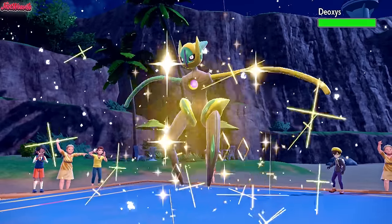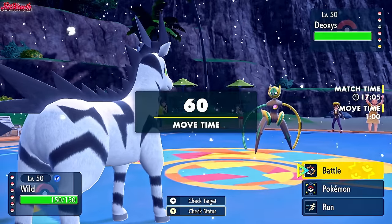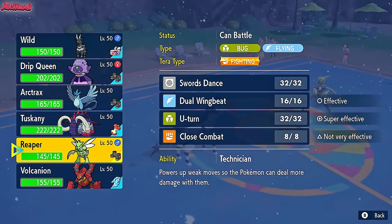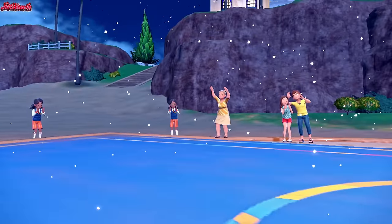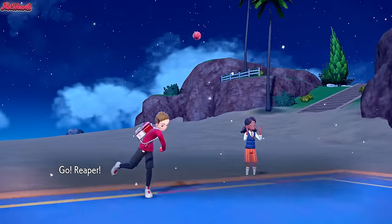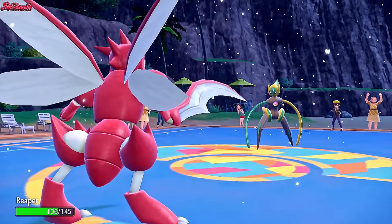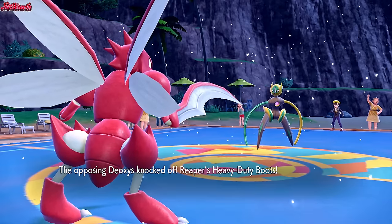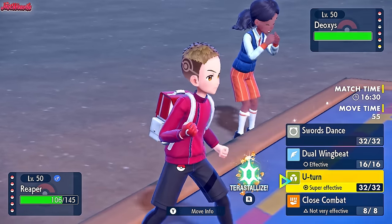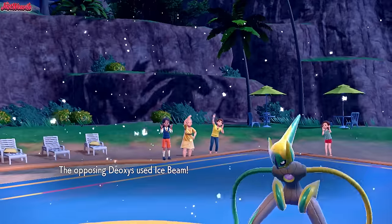Deoxys comes back in. It's probably going to go for another Reflect since it's wearing off soon, or a Light Screen. I'm leaning towards Cypher — I feel like they go for Light Screen here. They're clearly a support set, so I'm not expecting Ice Beam. We'll get Cypher in now. They go for Knock Off, getting rid of our Heavy Duty Boots, doing decent damage.